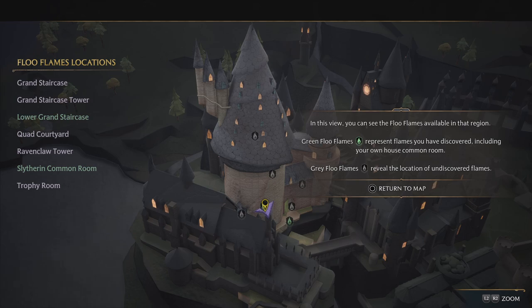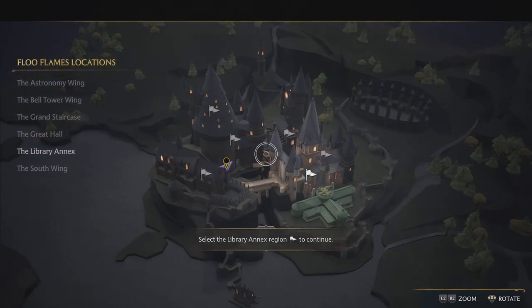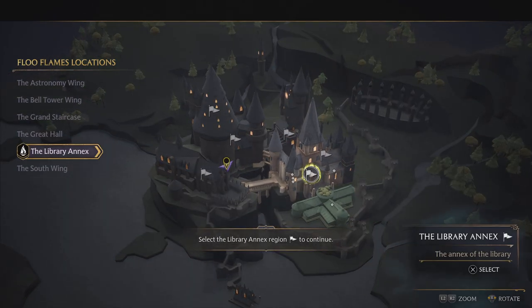In this view you can see the blue flames available in that region. Green blue flames represent flames you have discovered, including your own house common room. That's the common room right down at the bottom. Great blue flames reveal the location of undiscovered flames. The right side of the map is where you'll find academic points of interest including the astronomy tower, library and greenhouses.